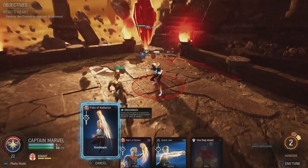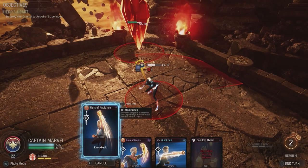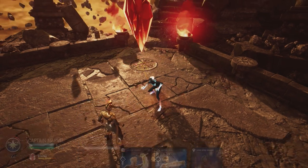After your Cosmic Ray, you want to use the Fist of Radiance and make sure you knock the enemy into the crystal. You know it's knocking into the crystal because the crystal will have a red circle around it and you'll see the little yellow knock-on icon.